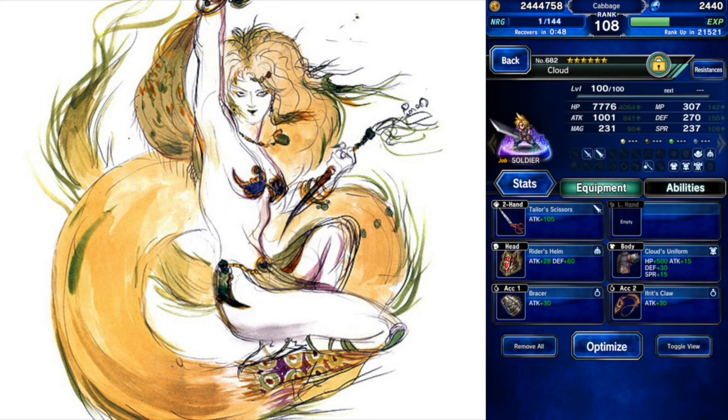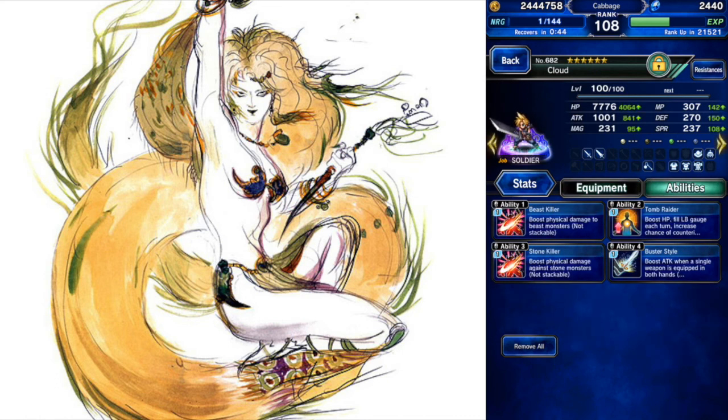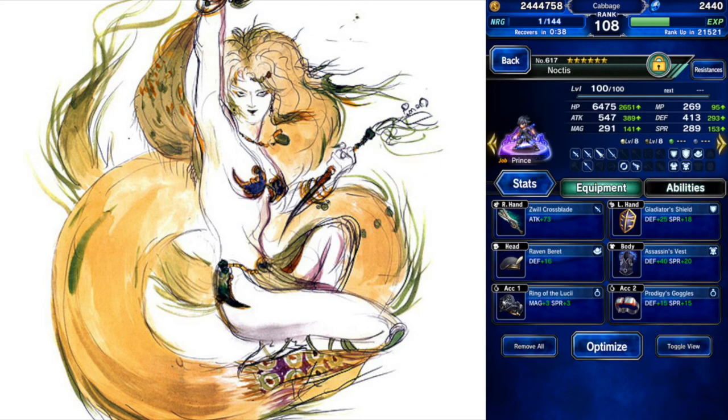And then Cloud — here's my finisher — just got him over a thousand attack, that's what we're looking at there. I used those friend points to finish those three killers, so I was happy about that.